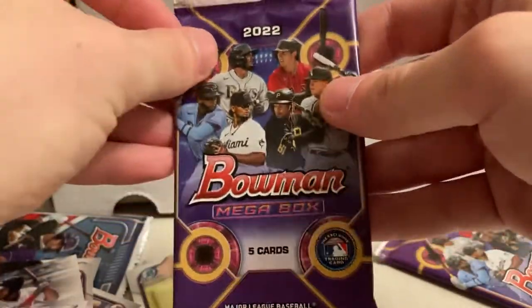No inserts like Hi-Fi Futures or Rookie of the Year favorites, but that's okay — because now it's on to the megabox packs.